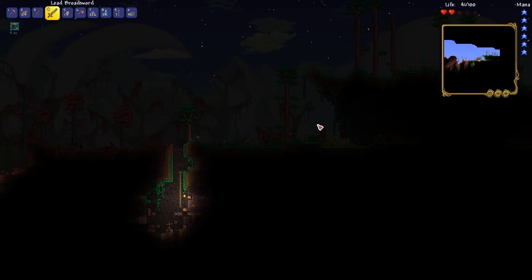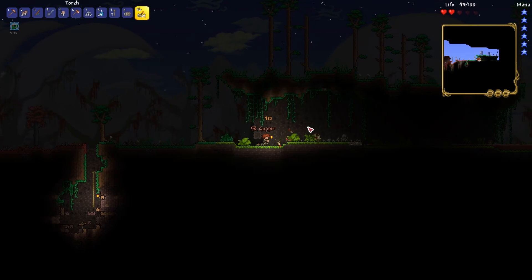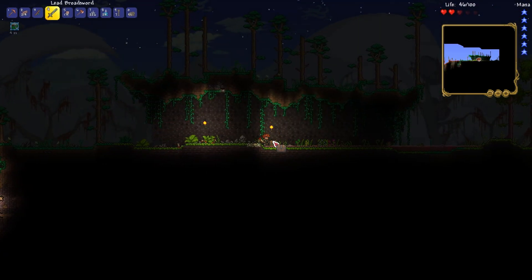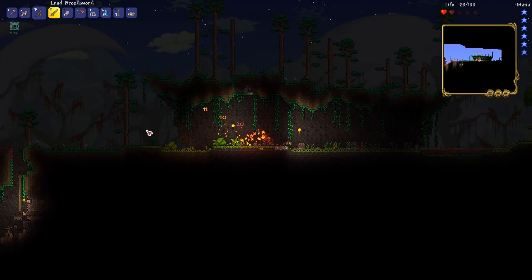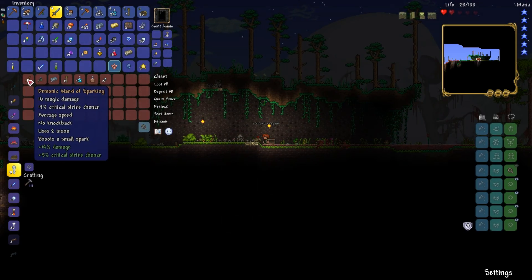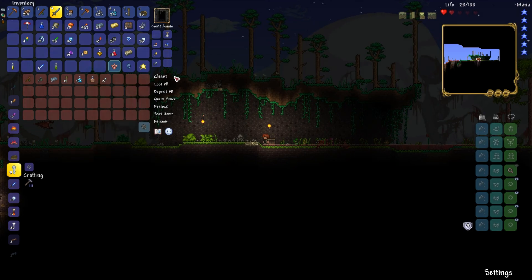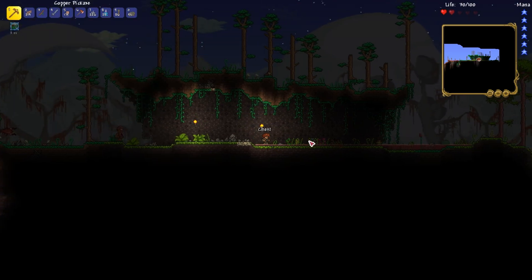You guys might notice that this part of the crimson is cleared. While I had my 1-3 champion's help, I cleaned up this part of the crimson so that the jungle would be a little safer come hard mode. Demonic wand of sparking — that's a little bit better. Just loot and get rid of the regular one.